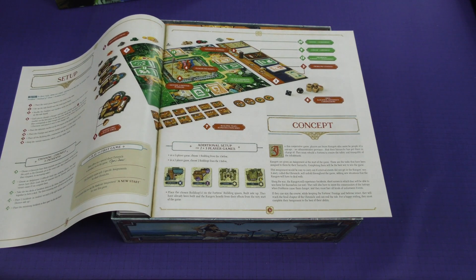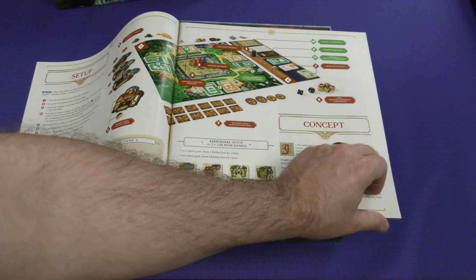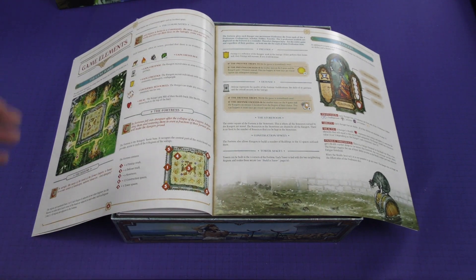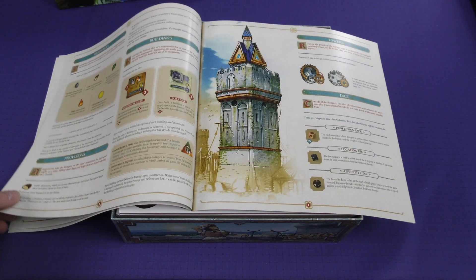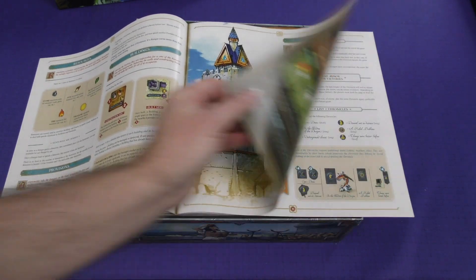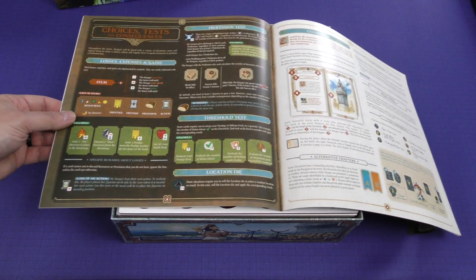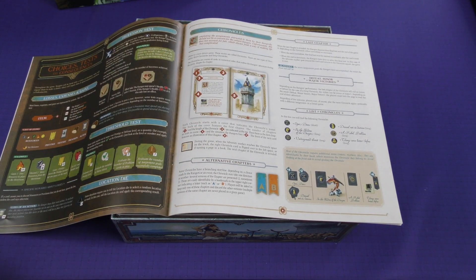So they've got some additional setup here for two and three player games. And it talks about the different game elements: the board, the regions, the fortress, our rangers, resources, provisions, buildings, towers, dice, choices, tests, and consequences. The different chronicles — it says it's a story-driven game; these stories are called chronicles. There are two types: short and long.